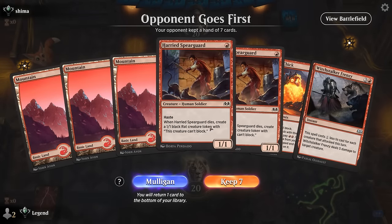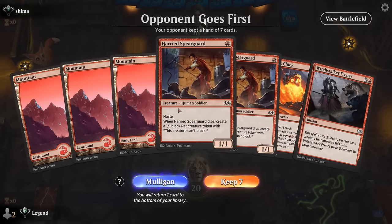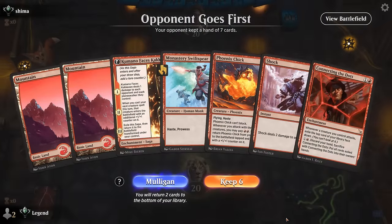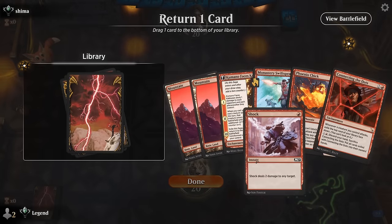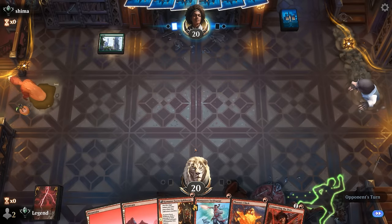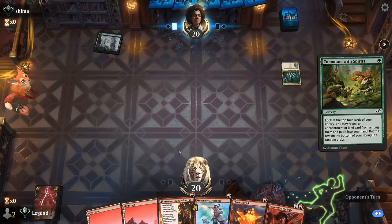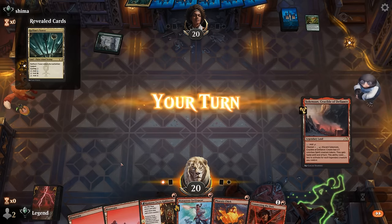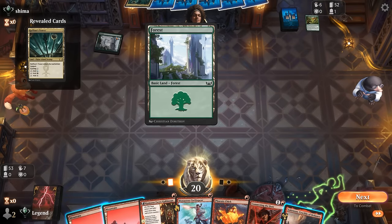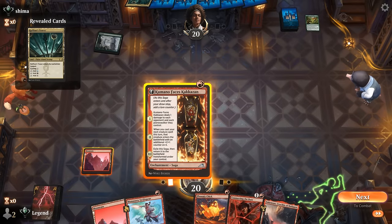We're on the draw with lots of hasty one-drops and a Frenzy to clear a path — not a great hand without Connecting the Dots, so I'll mulligan. The next hand is better. We'll probably keep all the creatures with Connecting the Dots. Opponent looks to be on green-white enchantments, which can be a problem with large lifelinkers, although Raffine's Tower might point towards something else. For now, Kumano.